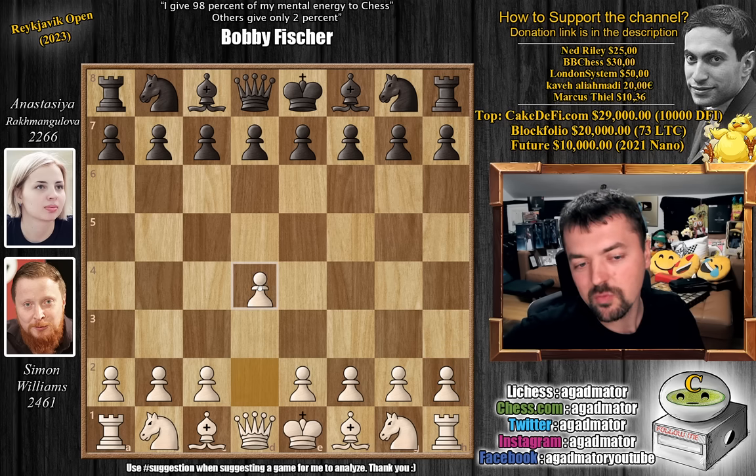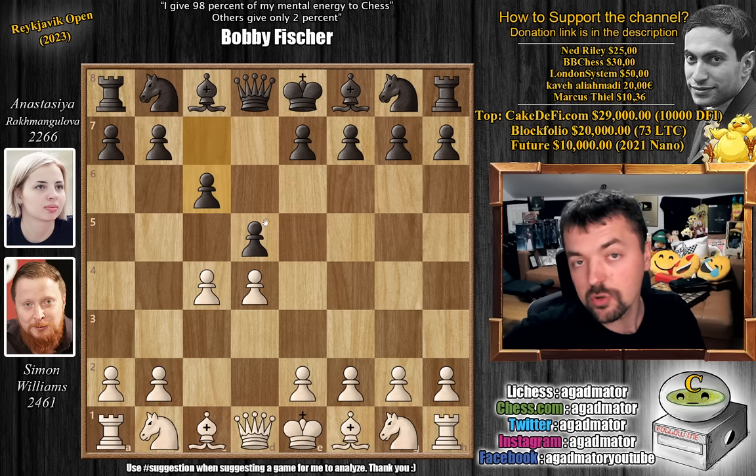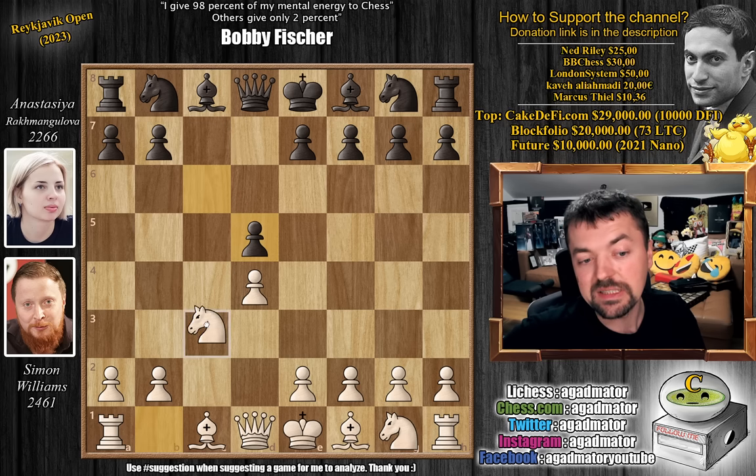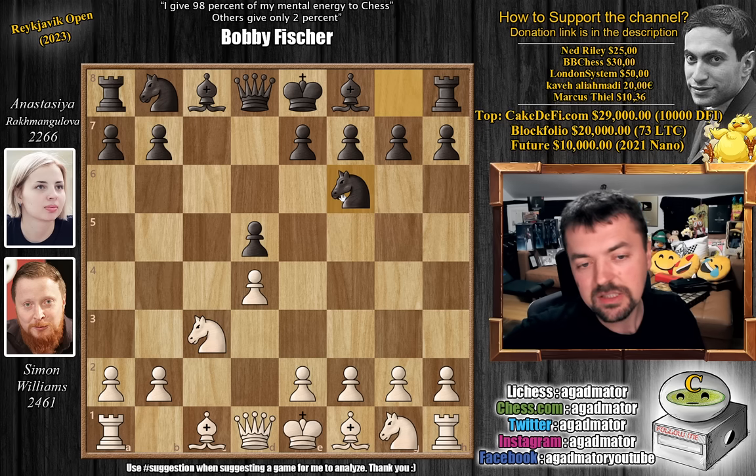Simon opens with d4. We have d5 by Anastasia, then c4, and c6 — she goes for the Slav Defense. c captures on d5; Simon goes for the exchange variation. c captures and knight to c3, we have knight to f6. There are many moves you can play here — pretty standard moves are knight to f3 and bishop to f4.